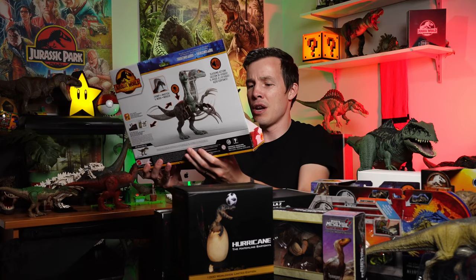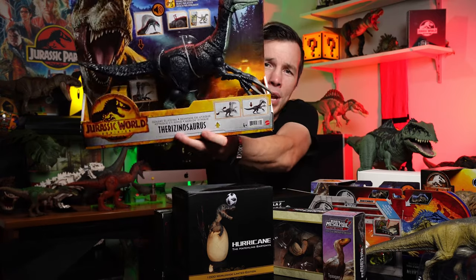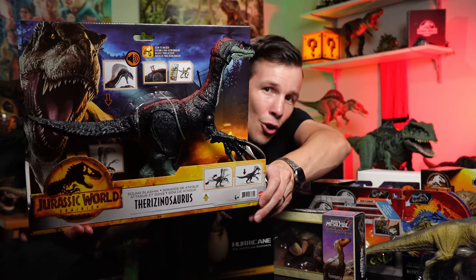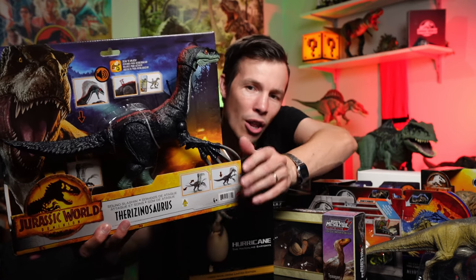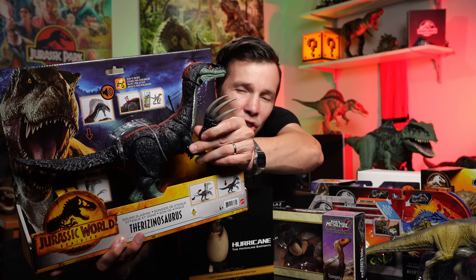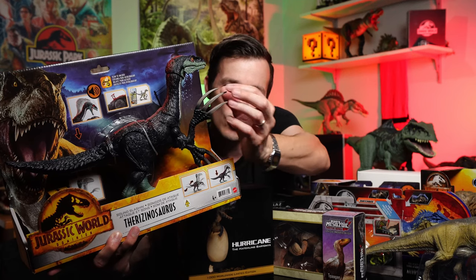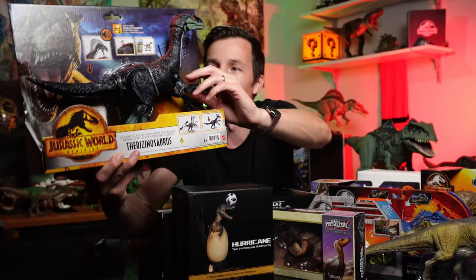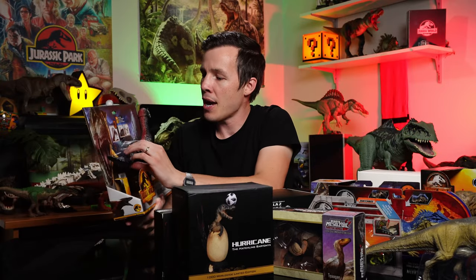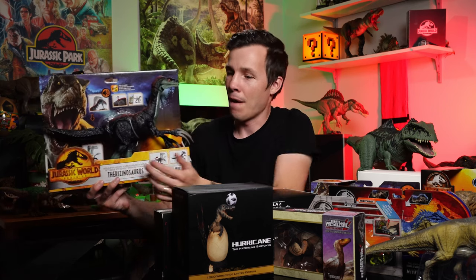Here we go — this is the Jurassic World Dominion Therizinosaurus. Check that out. That is super, super cool. Look at those claws — look how brutal they are. They are so huge. That's what slayed the Giganotosaurus — T-Rex rammed them onto those claws. And I think that's got an action here — looks like it's out of batteries, that's alright. That is cool.